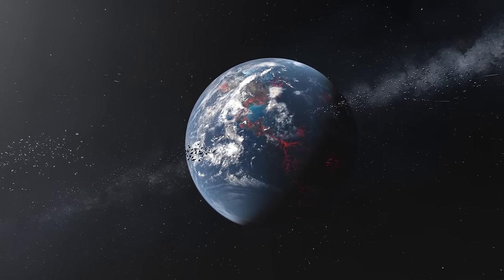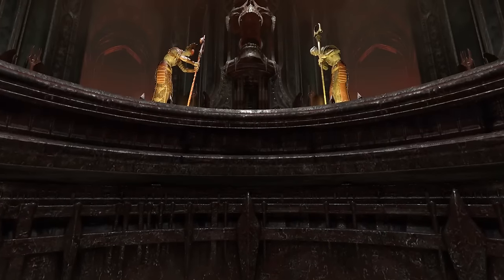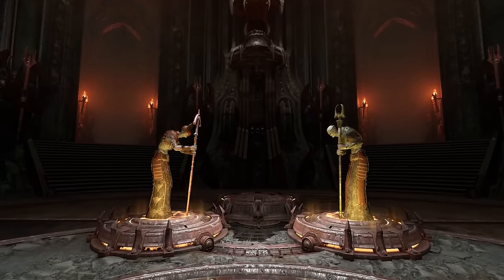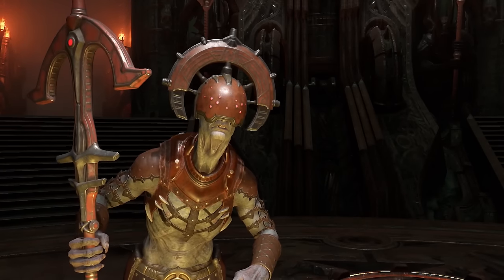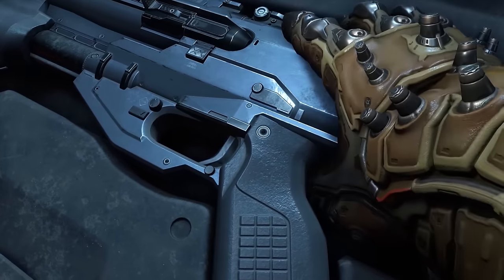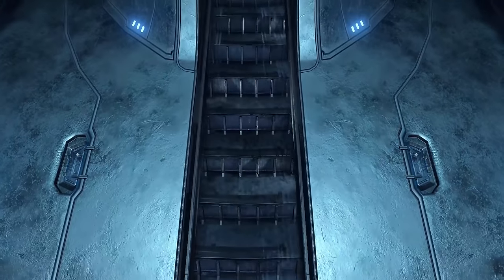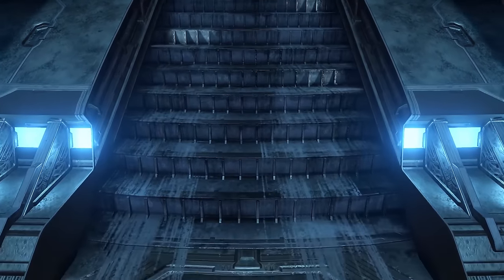At its core, the plot of Doom Eternal is pretty simple. Three Hellpriests have partaken in a ritual to harvest human souls from Earth to fuel their supply of Argent energy. As long as one of them is left alive, the ritual cannot be stopped. Here's a shotgun, go save the planet. But in a surprising and, in my opinion, welcome twist, it gets a bit more complicated than that.